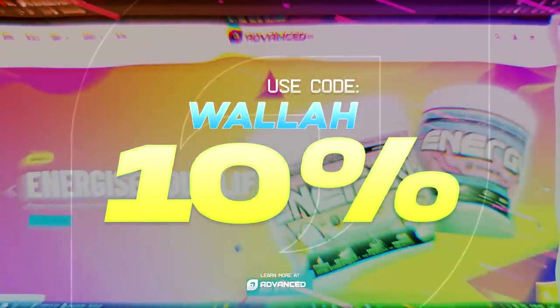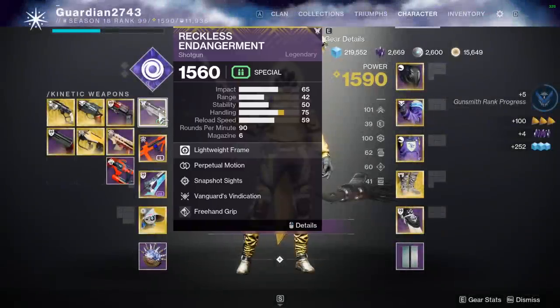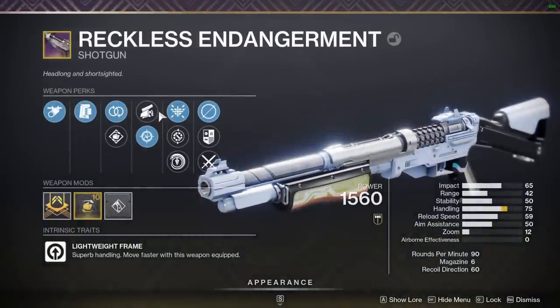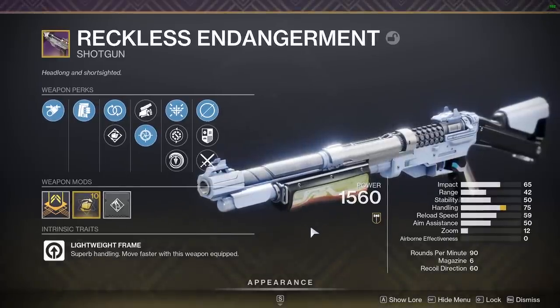Use code WALLA for 10% off all Banshee G products. Today's video is on a shotgun I've been using quite a bit in my last recent videos. The only reason I've been using it is because it just feels right, and the model on it looks really nice too.